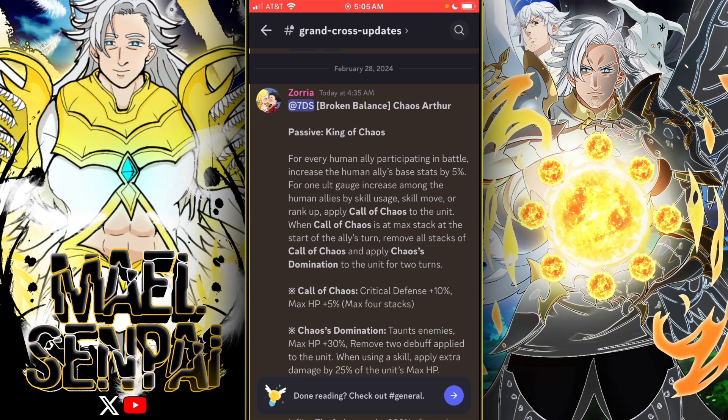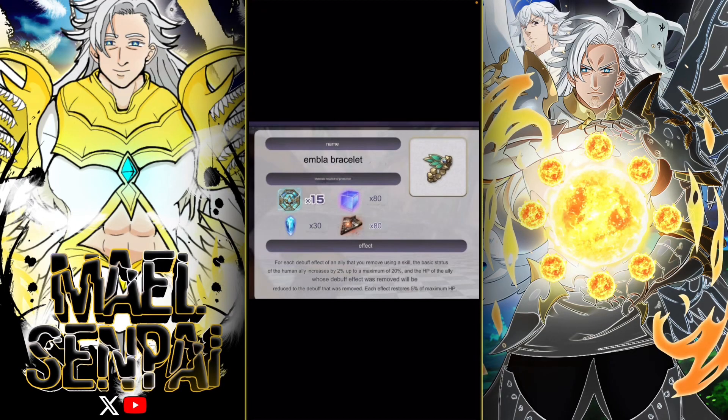Here's Zaneri's relic — it's a bird relic, so start grinding. For each debuff effect of an ally that you remove using a skill, the base stats of all human allies increase by 2%, up to a maximum of 20%. The HP of the ally whose debuff was removed will be restored by 5% of max HP per effect removed. So she removes debuffs, boosts stats, and heals — that's what the relic does.